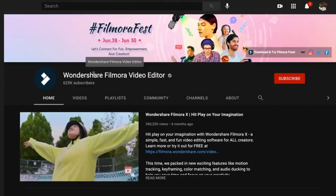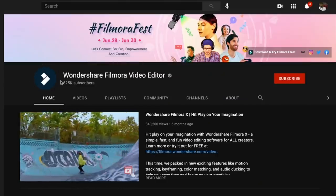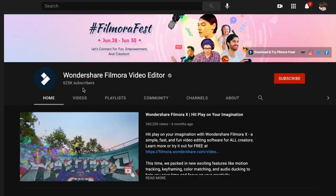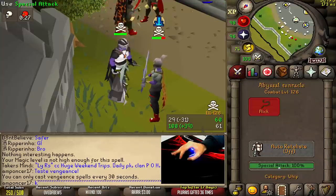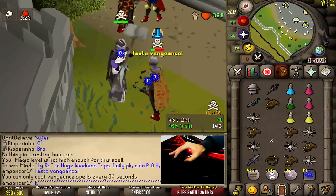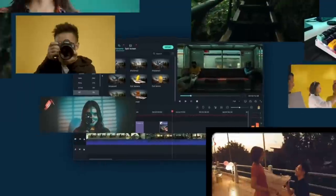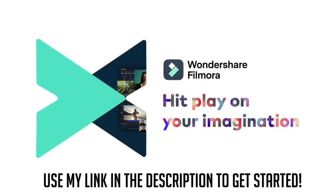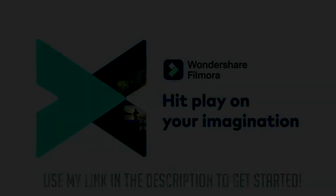This latest version now has features like motion tracking, keyframes, color match, audio ducking, and many more. They also have a YouTube channel filled with endless tutorials. Filmora 10 is definitely the way to go — it's super easy and free to try. Go to the top of my description, click the link, and download Filmora 10 right now. Comment what you think using hashtag 'create with filmora' to win a one-year free license.